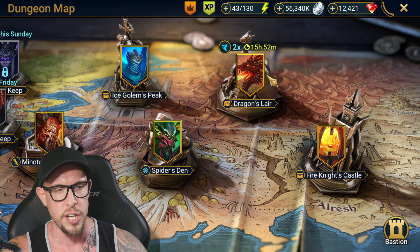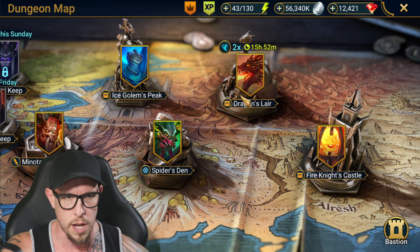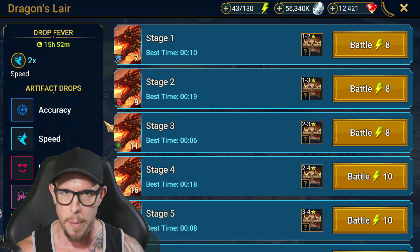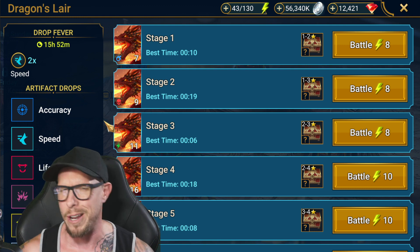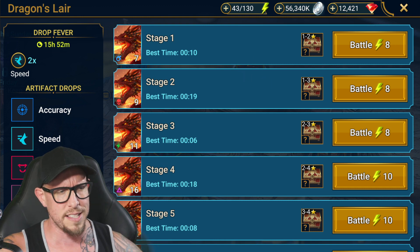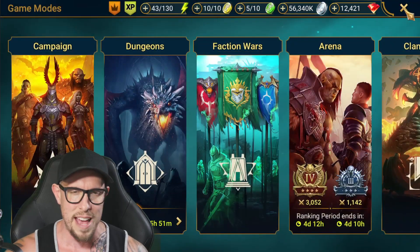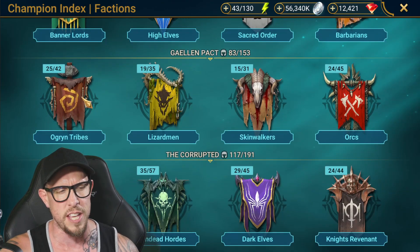All of these traditional OG dungeons are worth farming — they're all solid. Let's start with Dragon's Lair. We're going to keep it to just Epic Champions. If you want to see a follow-up video on Doom Tower bosses, Legendary Champions, Rare Champions, or even Common Champions, let me know in the comments below. Dragon's Lair has accuracy, speed, lifesteal, and stalwart gear — a lot of good sets. And Dragon's Lair for me is all about poisoners.